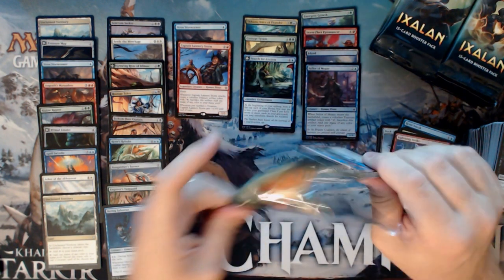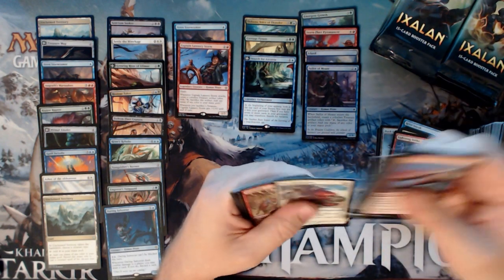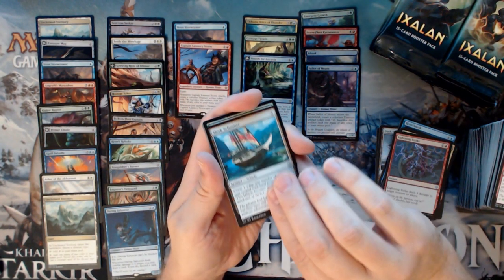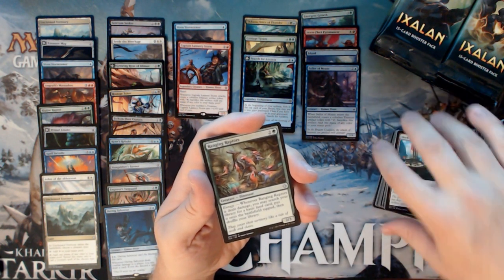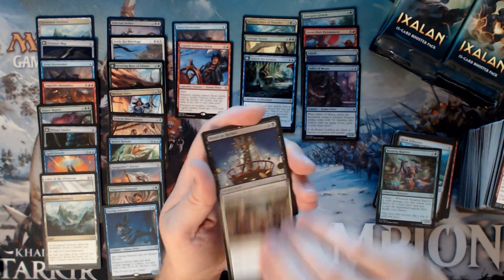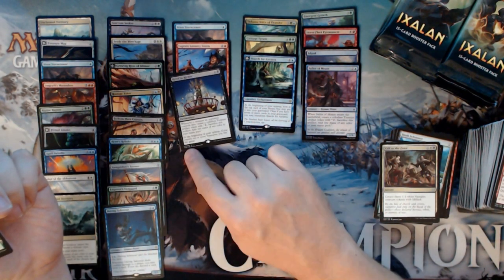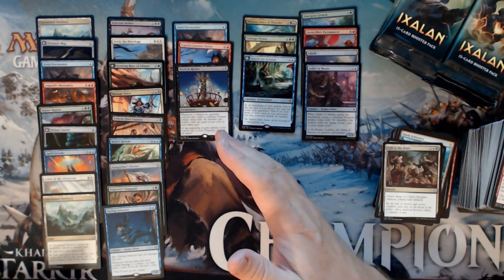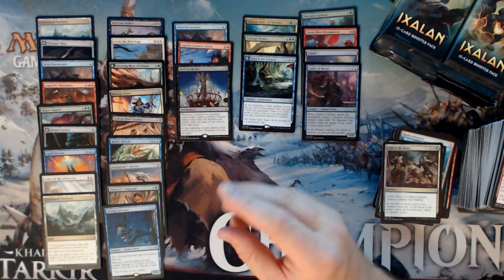No Foil Rare yet, but we're not even fully a third of the way through the box. We have a Sleek Schooner, Ranging Raptors, Call to the Feast, and a Revel in Riches. Nice card — Revel in Riches is fun to play with. I did a Mono Black Control deck in the last Standard; not sure how well it would work now, but I did it.